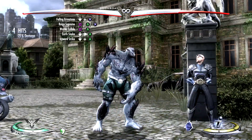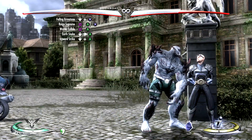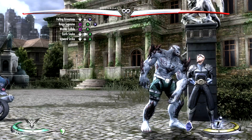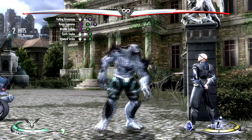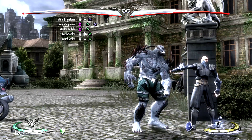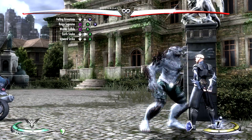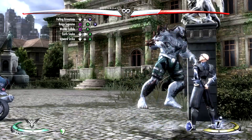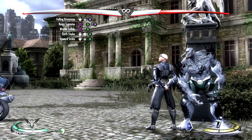From the Reign Supreme combo string you're going to go into the World's Collide combo string, which is square, triangle — it looks like this. Now you're going to connect the Earth Shake move to the World's Collide combo string, and the Earth Shake will be down forward triangle. So the combo looks like this so far.